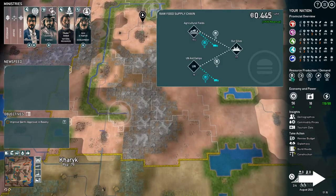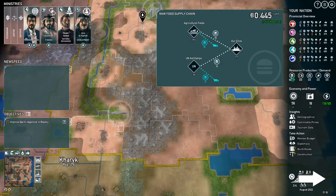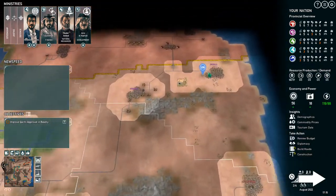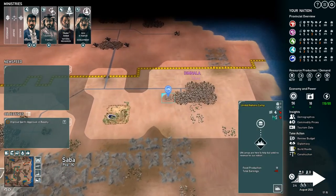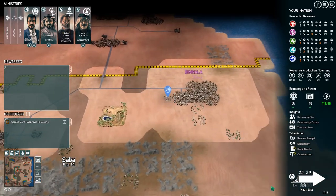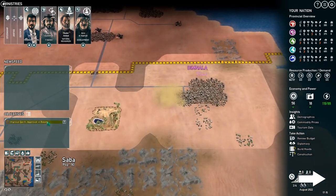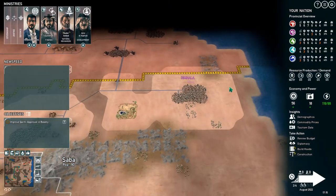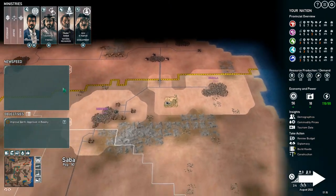We still have two more turns. The UN camps make us 18. We're going to remove the last UN camp here in Saba — I don't think it's necessary. It also makes the Karifi happy, which is something we definitely want. We currently have them at 47, so we need to get this a little higher. Two more turns still.